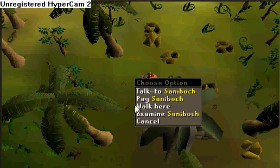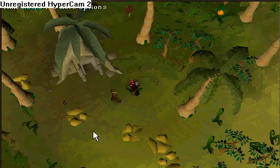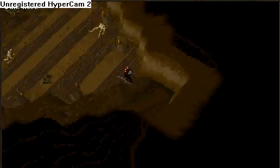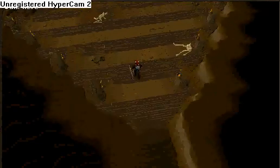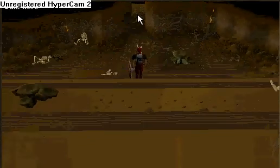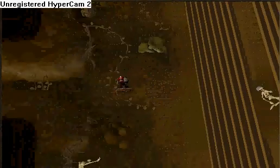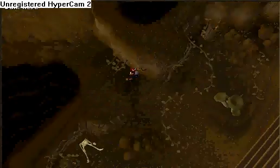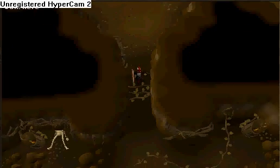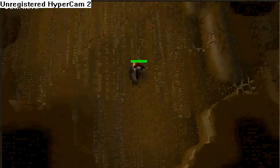Click pay and he'll tell you your passage is granted. This is why you need to have an axe — so you can cut down those trees to get through. You do need 12 agility, but it's not that big of a deal.